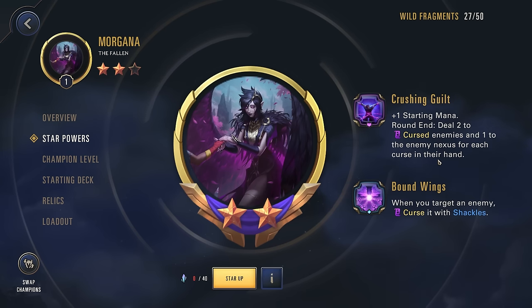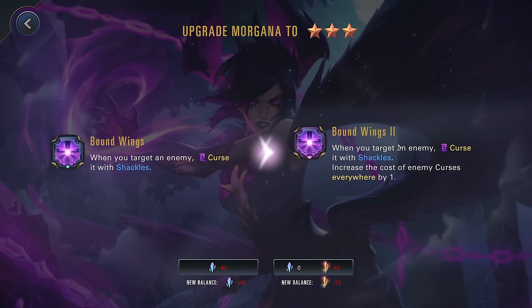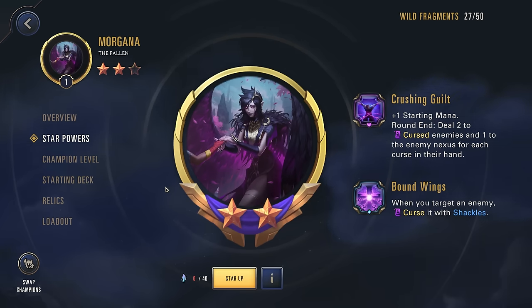The two-star power is a great way to remove enemy targets as well as dealing some damage to their nexus. For the last star power, when you target an enemy, curse it with Shackles and increase the cost of your curses everywhere by one. This is going to be very nice because the enemies just have to spend more mana to try to remove your curses. So those are the star powers.